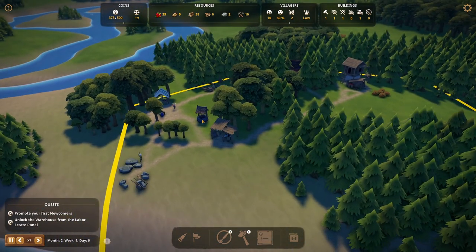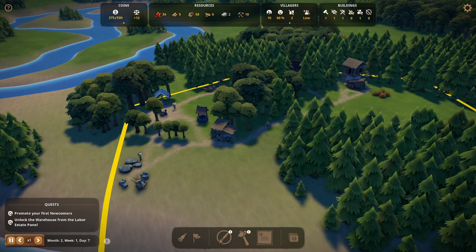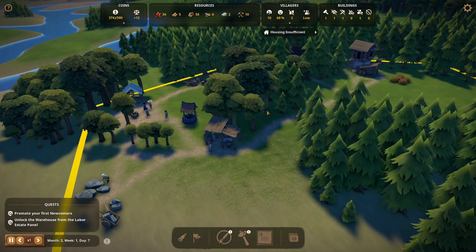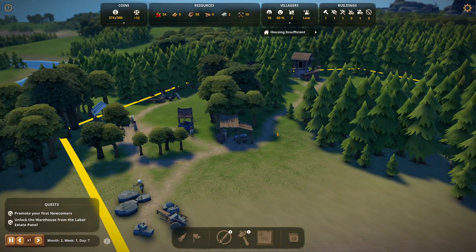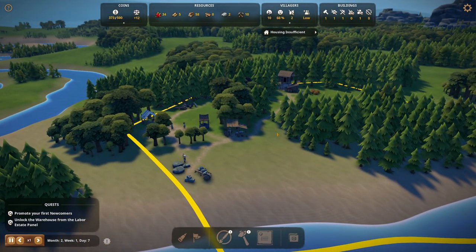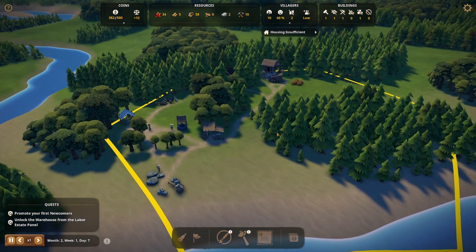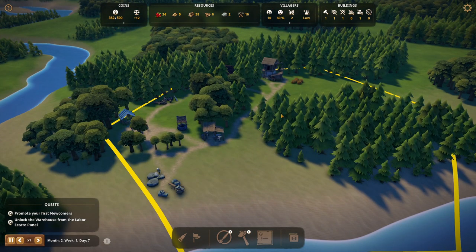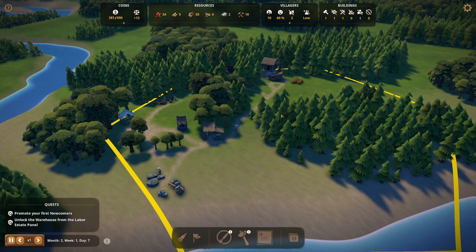Even at 60% happiness, everything is totally fine — everybody is mostly net positive on happiness. We can just hang out here in this city and it will continue to flourish in its current state. We've built an equilibrium; it's just a matter of dipping your toes into the next phase, tier two stuff, as we continue to advance and progress.